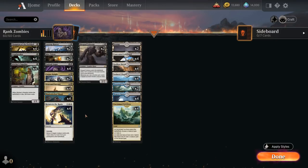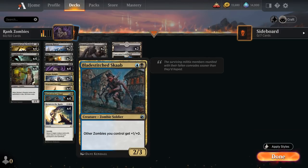The reason to splash blue in the deck is for the four copies of Blade-Stitched Scab, the two-mana 2/3 giving other zombies we control +1/+0. It's a nice two-mana lord that we can get back with Return to the Ranks that will significantly increase our pressure.